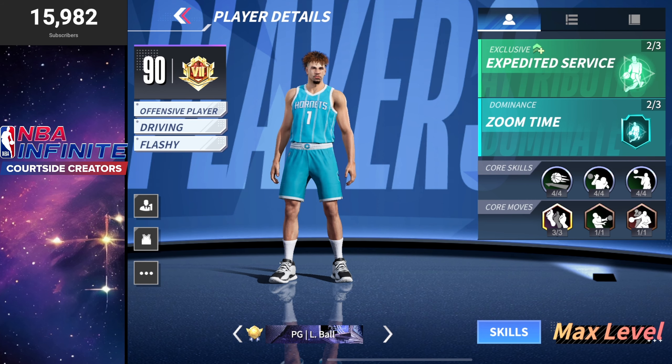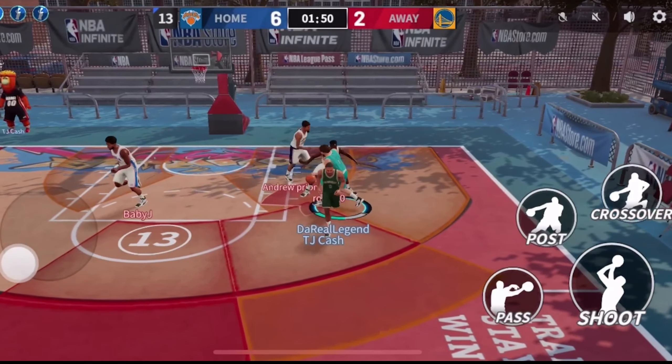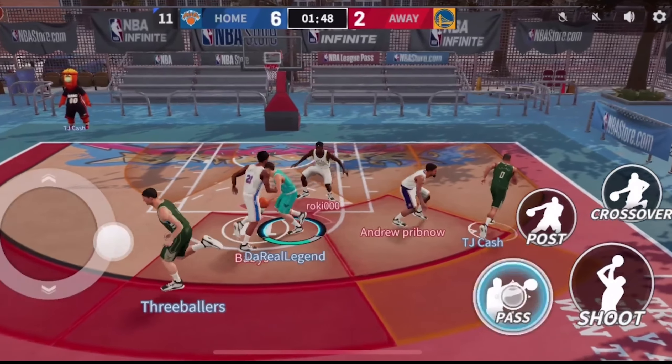Let's do a quick deep dive into LaMelo Ball because I'm not just hyping him up — this guy is one of the best playmakers in the game. His exclusive skill is Expedited Service: anyone he passes the ball to while they're wide open will have their shooting stats increase. You can see mid-range goes up, three-point field goal, dunk rate, open dunk rate, and contested dunk rate. And if you max out Expedited Service you can also max out his Dominance, which allows his teammates to gain increased movement speed.